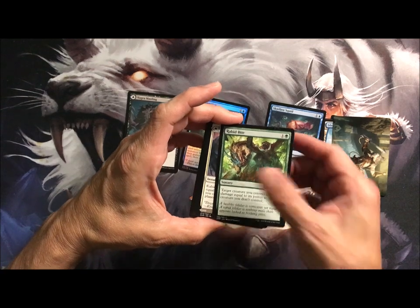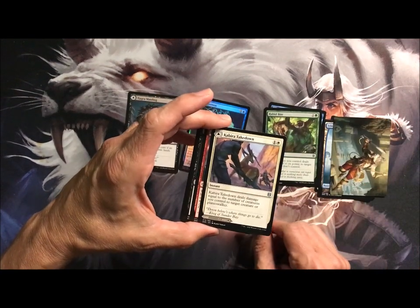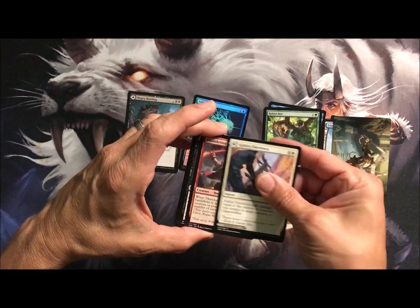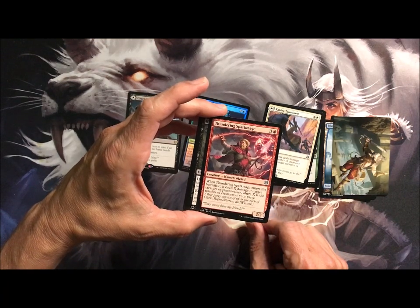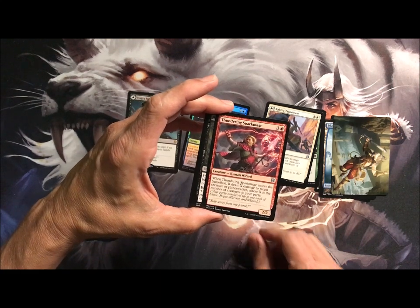Rabid Bite needs no introduction. Big Takedown deals damage equal to the number of creatures you control to target creature or planeswalker. Thundering Sparkimage is a human wizard, 2/2 for four — when it enters the battlefield it deals X damage to a target creature, where X is the number of creatures in the party.